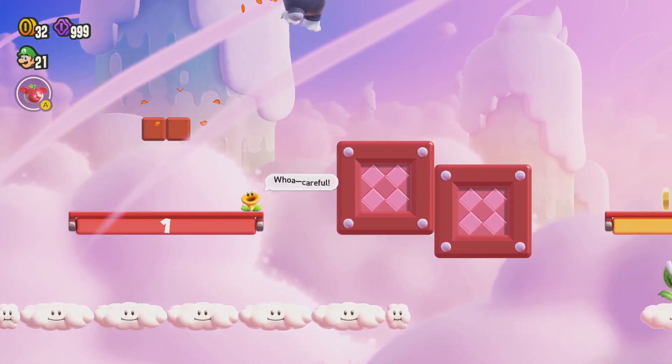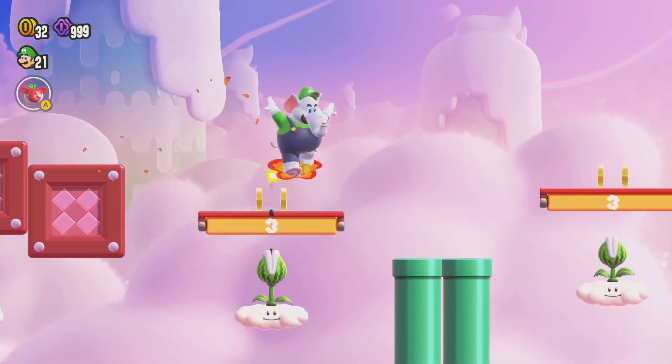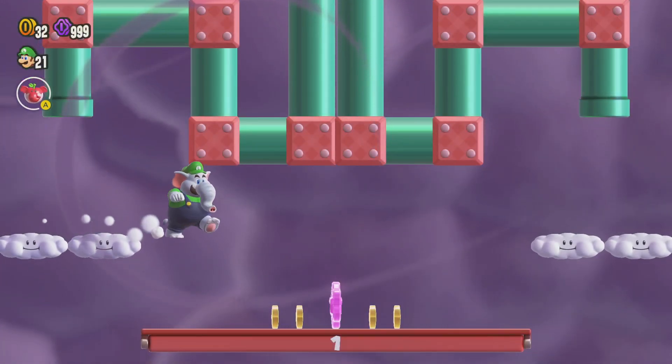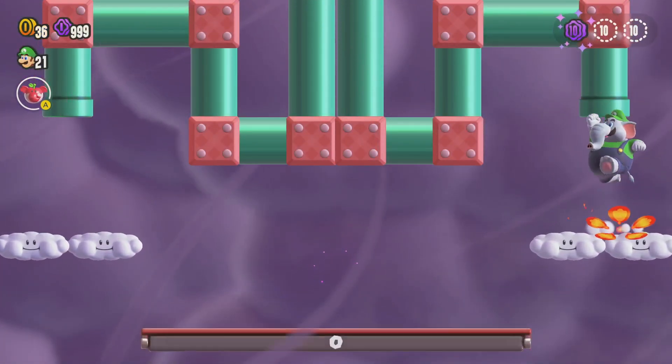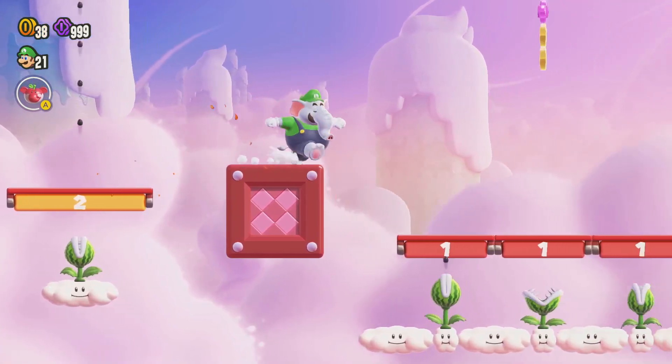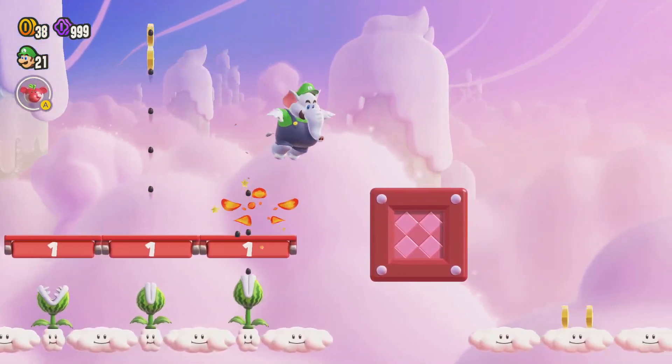The interesting thing about these platforms is... you actually want to go down this pipe right here — that's where the first purple coin is. You really want to be checking almost all of the pipes in the game because you don't know where these secrets are going to be. The funny thing about these platforms is when the number is greater than one, it is the number of jumps you make on the platform that determines when it comes down.